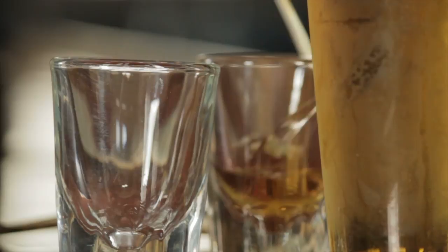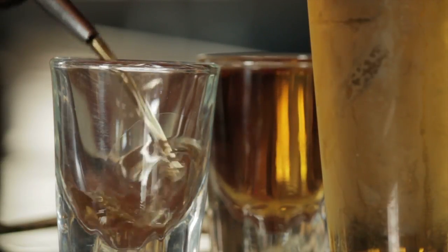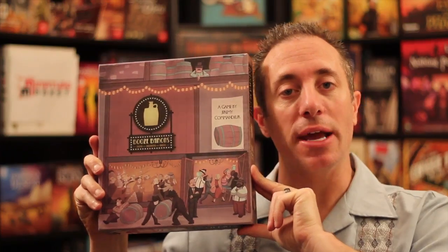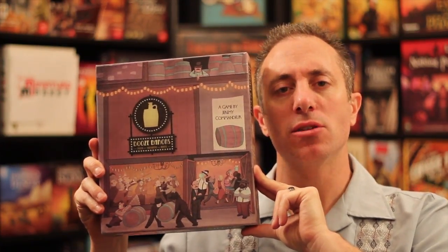Hello my friends, it's the Game Boy Geek here. Today we're going back to the Roaring Twenties, back to the times of Prohibition, where we're going to be one of three different sort of gangster factions, and we're going to be secretly trying to figure out who's on our team, and also trying to sell as much of our secret liquor as we can. Today we're talking about Booze Barons. This is for three to nine players, ages 12 and up. Takes anywhere from 25 to 45 minutes, usually closer to the half hour mark. Let me show you how it's played, and I'll see you on the other side.